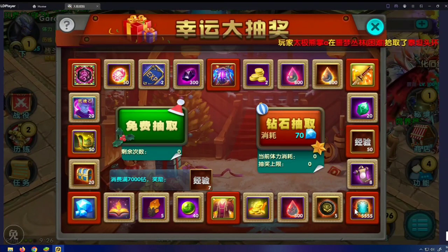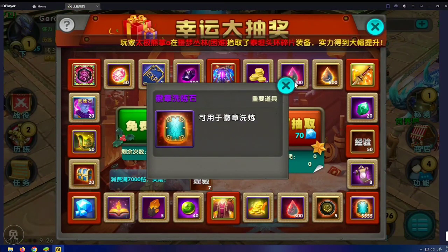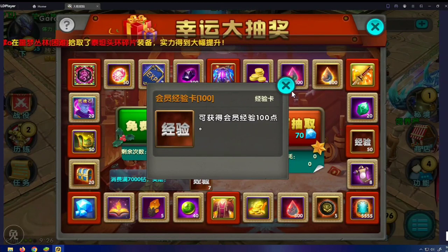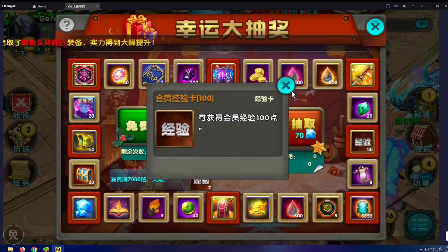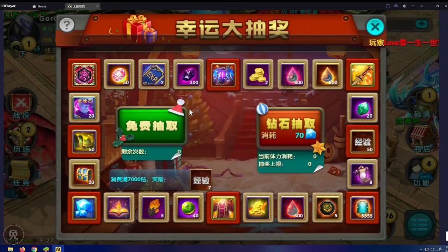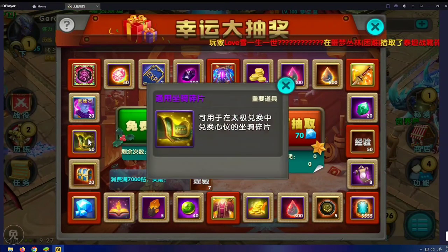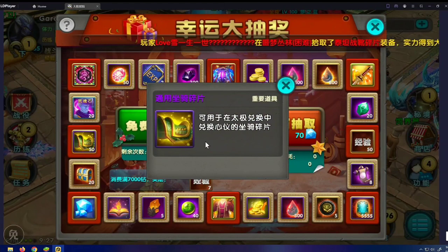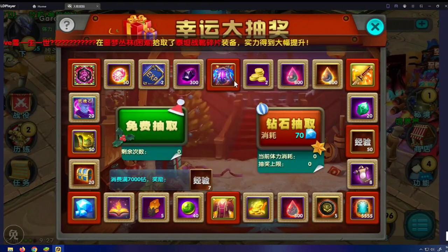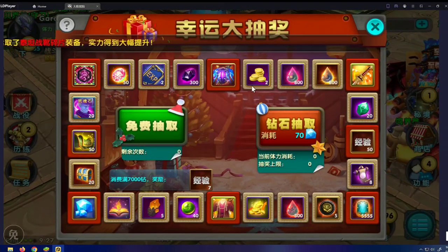The only good things in the roulette are: the badge temper stuff — which is half of what we used to get but still good — and the new wings. The 50 of this item is kind of trash too, and you only get one of those. So really the only good things in here are the badge temper materials, the wings, and one other item.